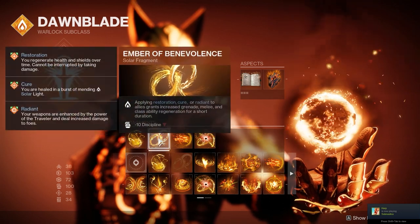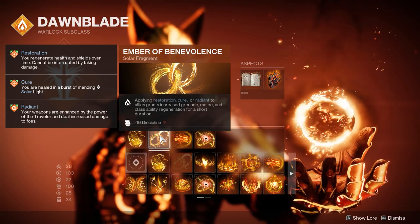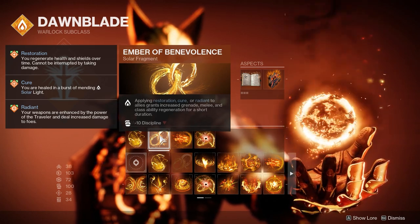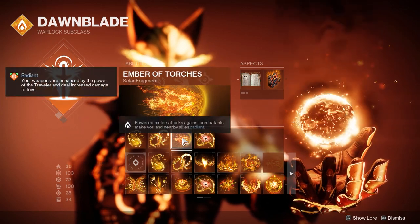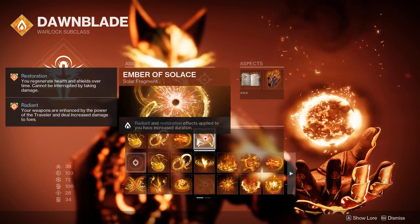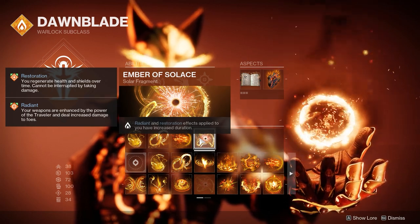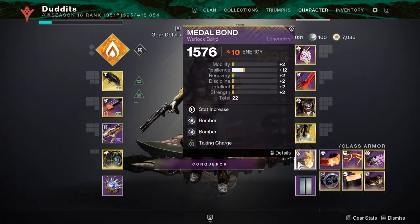Ember of Benevolence is the key part — everything you've seen with the glaive, Lumina, and the healing grenade will keep Ember of Benevolence going, plus your rift. That keeps that nice flow going, as I've mentioned. Ember of Torches: powered melee attacks against combatants make you and nearby allies Radiant. And Ember of Solace to keep that Radiant and Restoration effect going a bit longer. So your melee gives your teammates a 25% damage buff all the time.